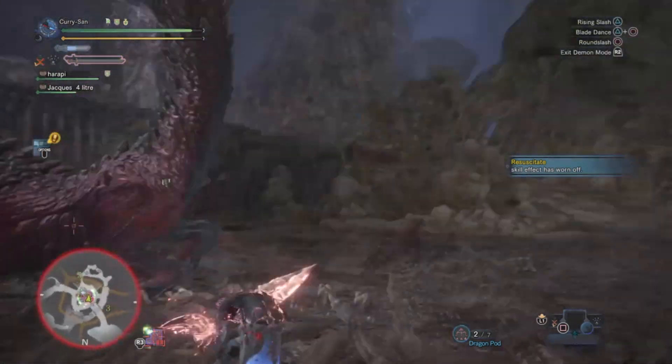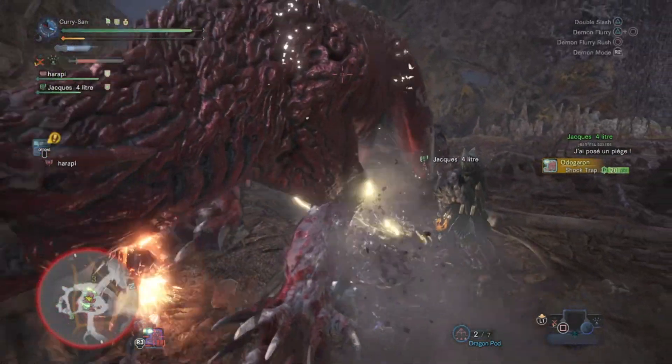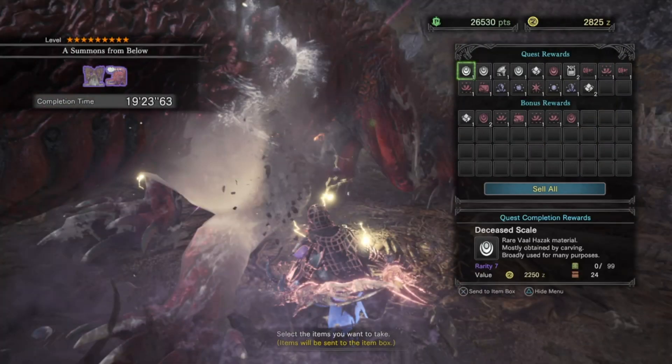In my case I had to fight Val Hazak and Odogaron — I'm probably butchering that name — but I had my team with me and we managed to beat both of them. I ended up getting two gleaming stream stones at the end. So if you're confident and your mission has more than one tempered monster, go for it because it really helps out.